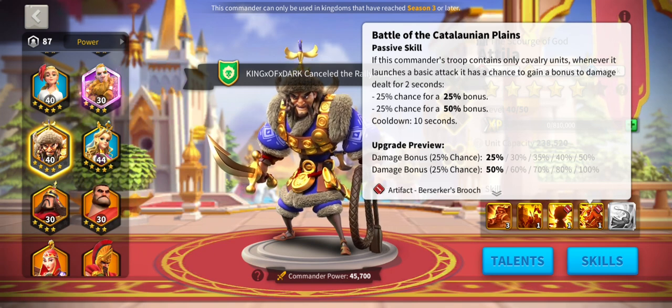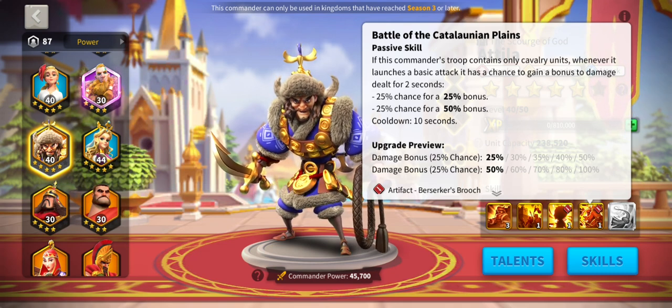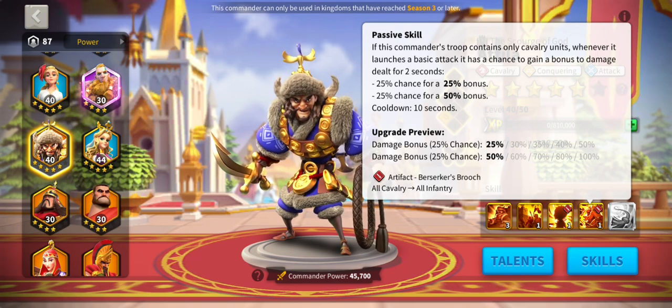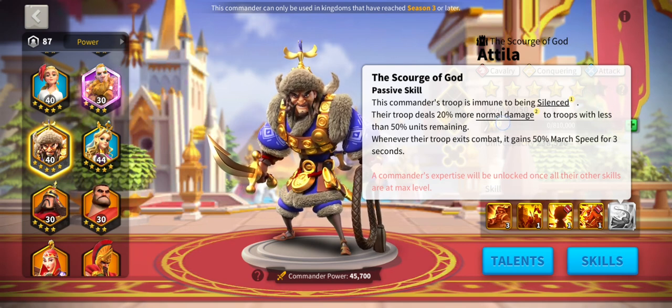Maybe only useful because I can only use him in a tide for four days. If they brought out another decent smite damage commander, you could pair them up with Attila — though Attila might just be too good already. If this commander's troop contains only cavalry (with the artifact, infantry units), whenever it launches a basic attack it has a chance to gain a bonus to damage dealt of either 20, 25, or 50 percent bonus damage, with a cooldown of 10 seconds. Also, you could be immune to silence — immune to Hanyu. Their expertise: the troop deals 20 percent more normal damage, aka smite damage, to troops with less than 50 percent of units remaining.